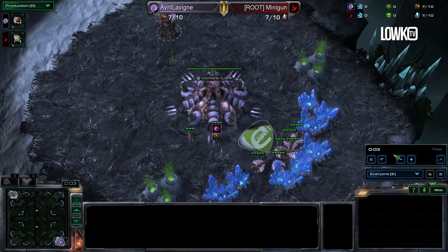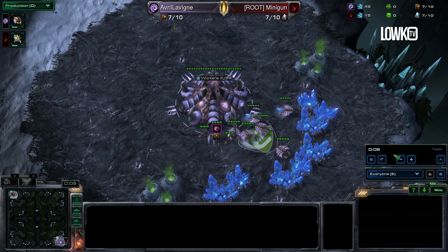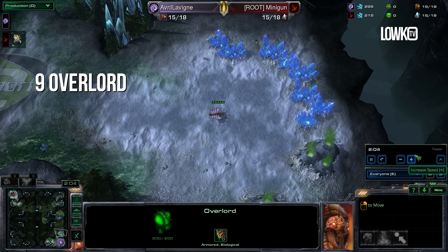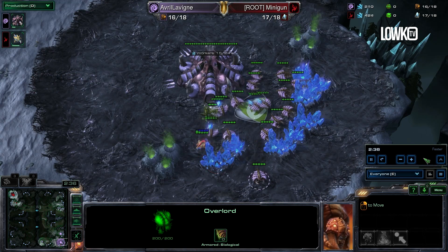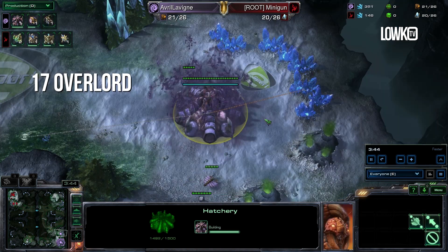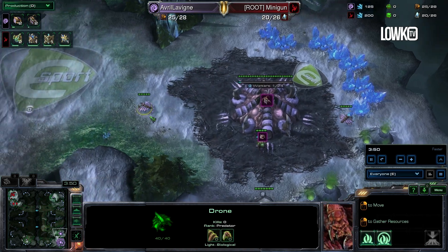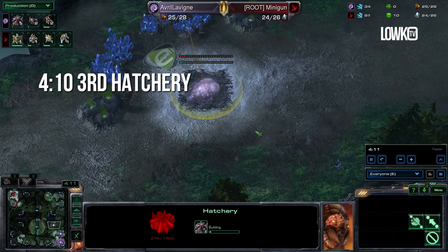So here we are in the actual game. Scarlet is going to open up pretty standard — really no trickery in the early game whatsoever. She will open up with an Overlord on 9 supply, and follows that up with a 15 hatchery on the low ground, considering it's a 4-player map. After that, she gets a 16 spawning pool up, and at 17 supply she gets another Overlord. Once the hatchery in the natural finishes up, she will use the drone and send that straight to the third base to start the third hatchery right a little bit after the 4-minute mark.